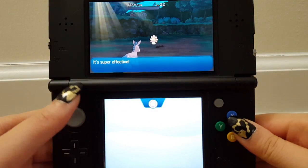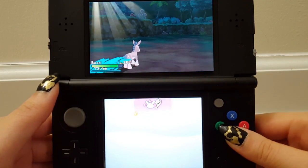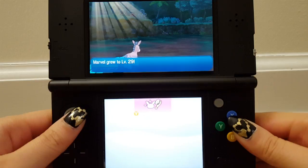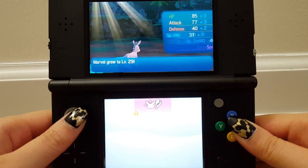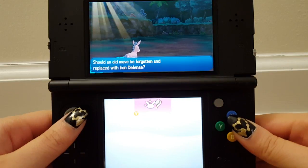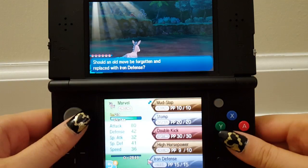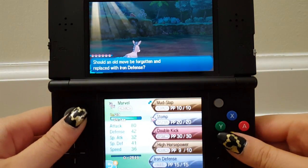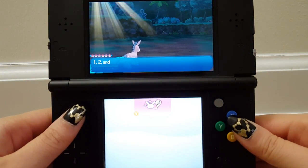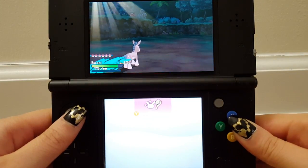We're going to use High Horsepower to get rid of this Castform. I didn't even think if it had Levitate, but it shouldn't — it had an ability after it did Sunny Day. Marvel grew! Look at that attack stat — so high. Iron Defense: sharply raising its Defense stat. I'll get rid of Mud Slap — it's basically just a Sand Attack with a tiny bit of attack on it.